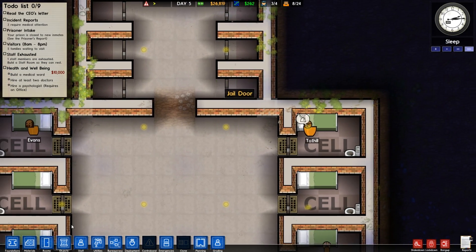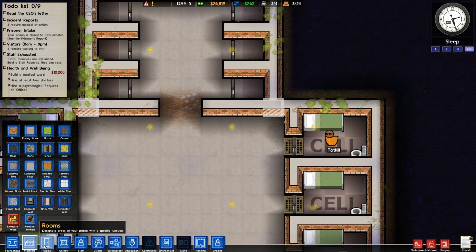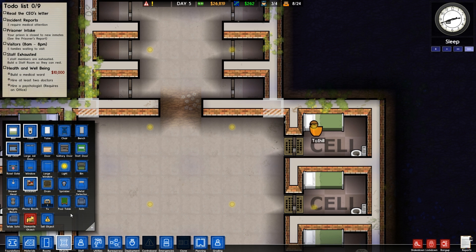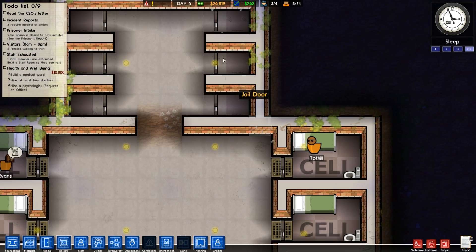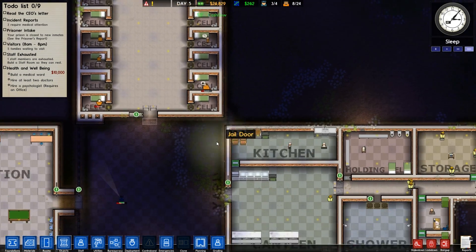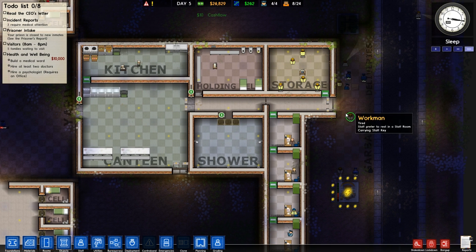Apparently there's solitary doors, that's what some people were saying, which is always useful. Let's see, where is solitary doors? Under rooms? No. Under objects? Probably. It's going to be under here somewhere. Bench? No. Solitary doors — ah! Well, jail doors are working just as well, I think. They can see out that way, which is nice for them. They've got hygiene going on. Danger level is nice and low, glad to see that.